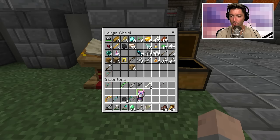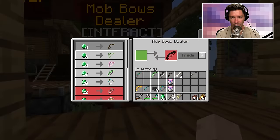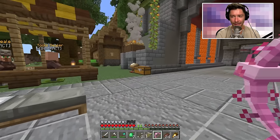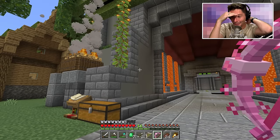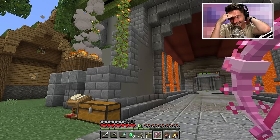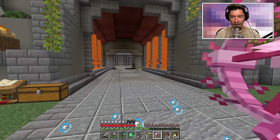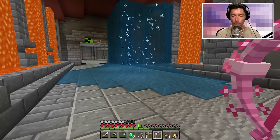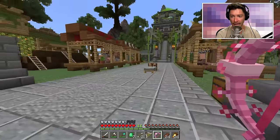Axolotl bow — I still don't have it. It requires axolotls, but I only have two. Wait — how much does the axolotl bow cost? 14 emeralds — I'll take it! These little arms are part of the bow. I'm gonna try it. Whoa! Holy moly — was that an axolotl that flew out of there? It creates an insane water geyser!